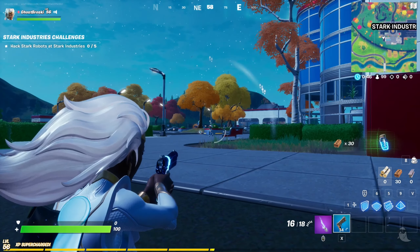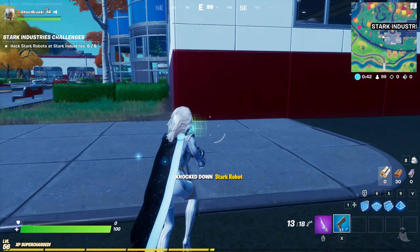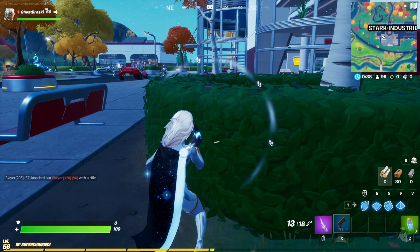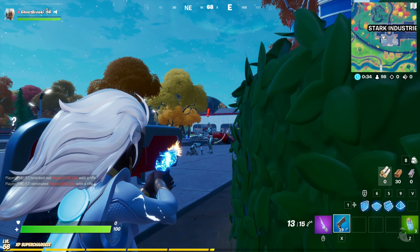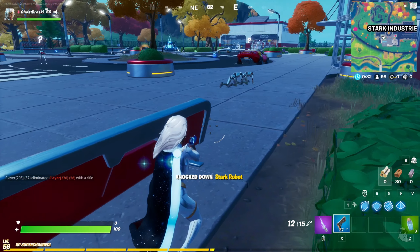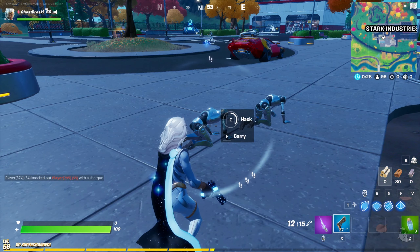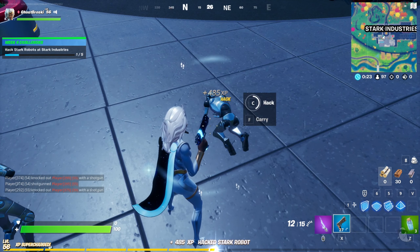Go ahead and pop these robots right in their noggins if you can — the ones walking around Stark Industries. You're going to need to knock five down, and then you'll have the option to hack each individual robot.